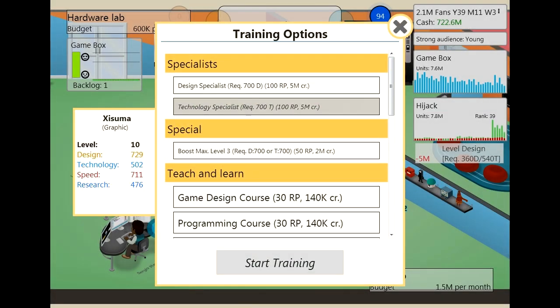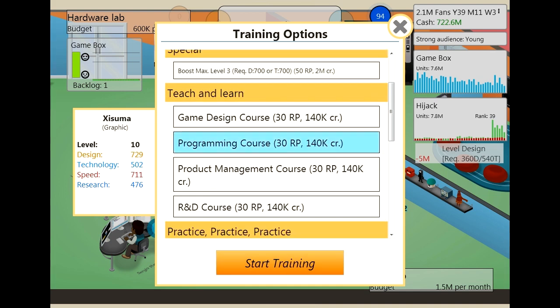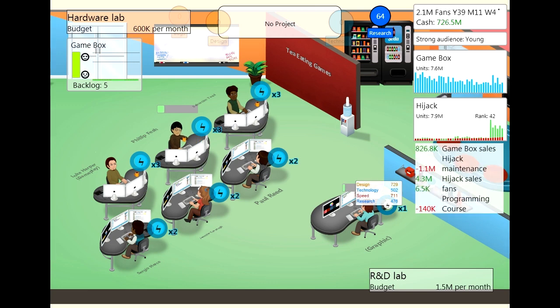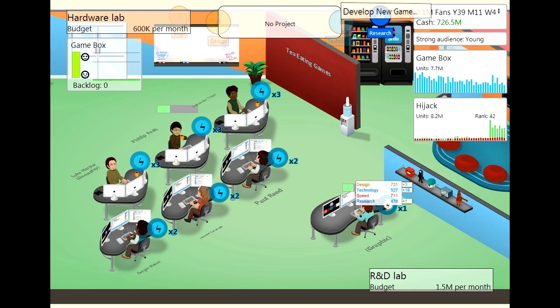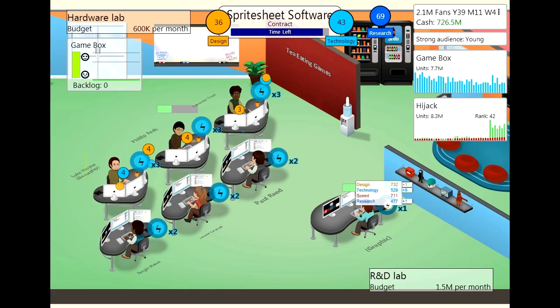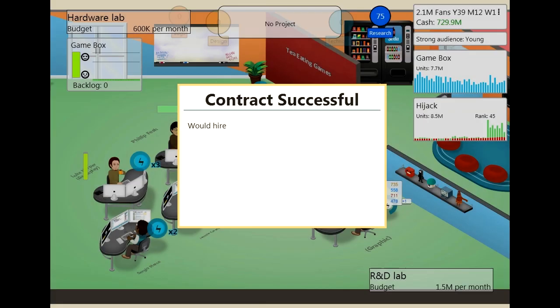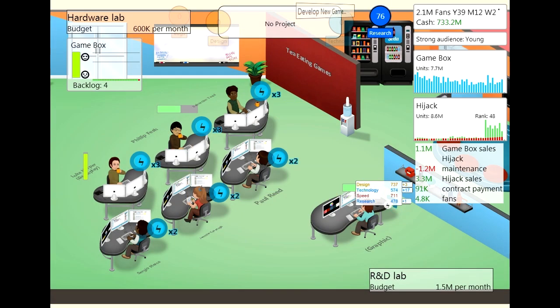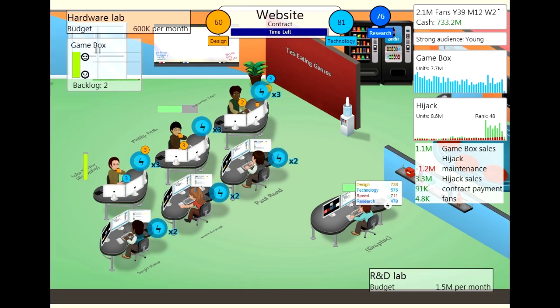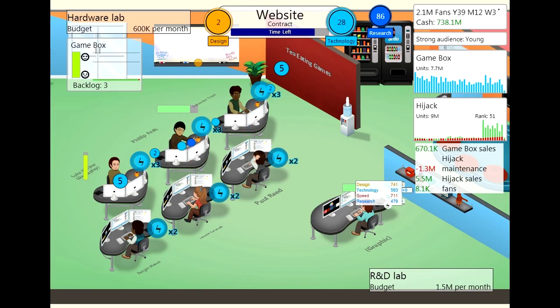I also want to train myself — I want to put myself on a programming course and then hit the multiplier. Now we need to do some more contracts. I'm going to run out of these soon. There we go, that didn't take long — I can breeze through these really quickly. We're really not getting a lot of research points from doing this anymore.